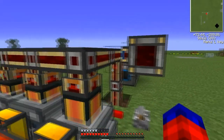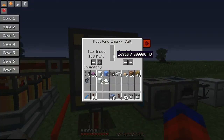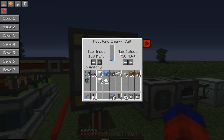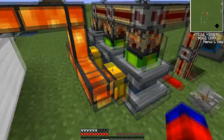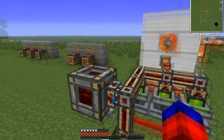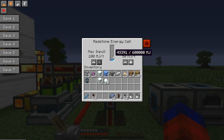Slap the energy cell onto a conduit — it'll automatically attach with an arrow pointing into the cell. Right-clicking shows its interface slowly filling with power. This demonstrates the smart power system: the engines were outputting around 0.5 Minecraft joules per tick before, but now all three have cranked up to four Minecraft joules per tick each, for a total of 12, because they detected the cell drawing more power.